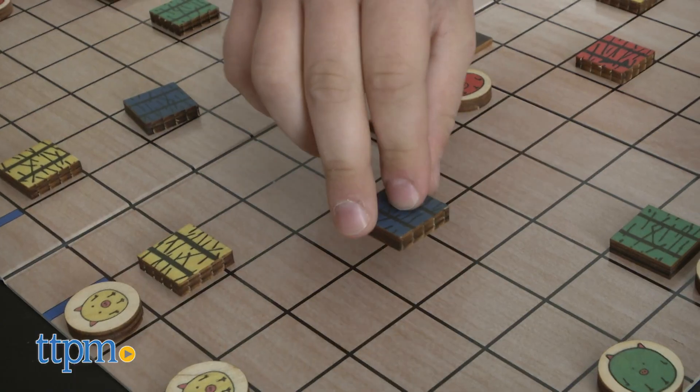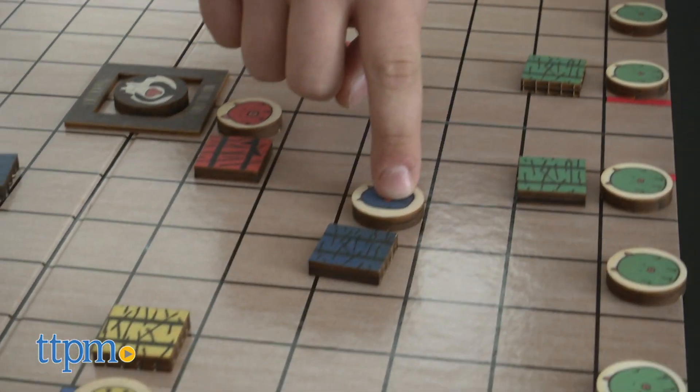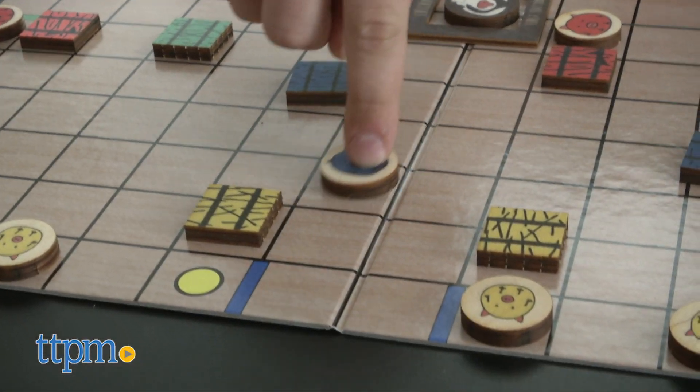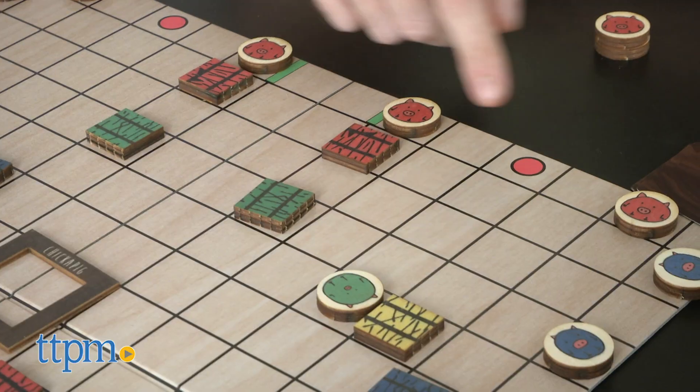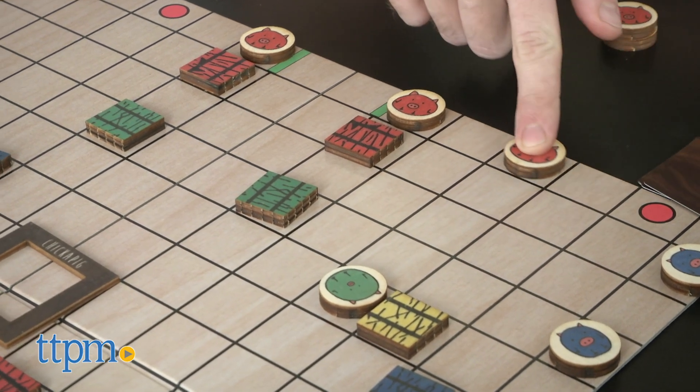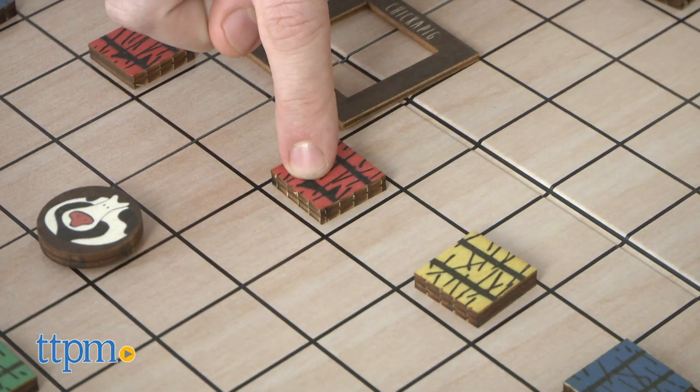On your turn, you can move your Chickapigs like checkers, use your hay bales to open or block paths, pick helpful daisies, or move that cow to leave stinky poops. The first player to get all six Chickapigs to their goal and enter their pen wins.